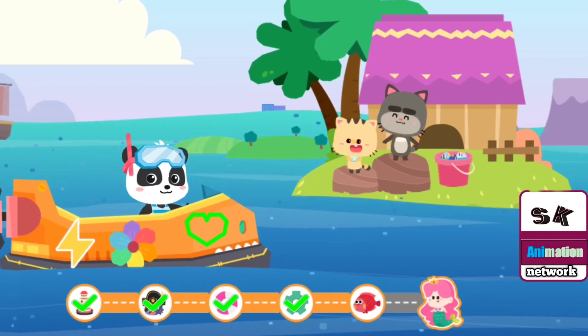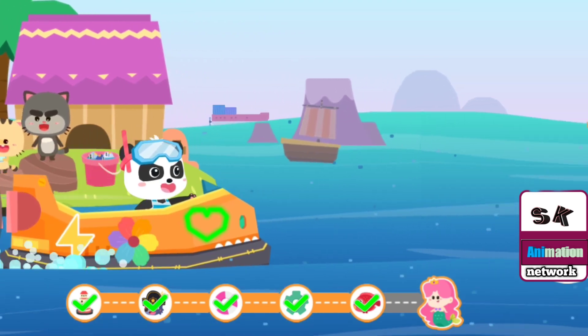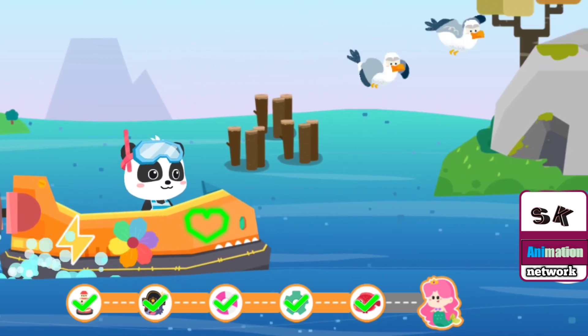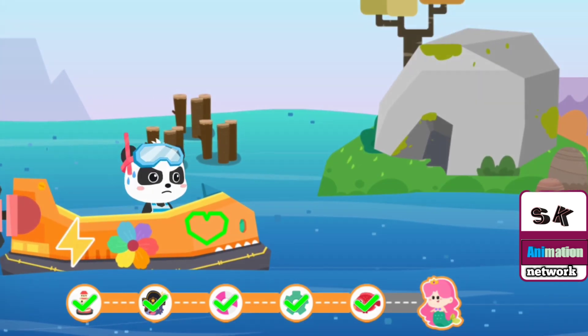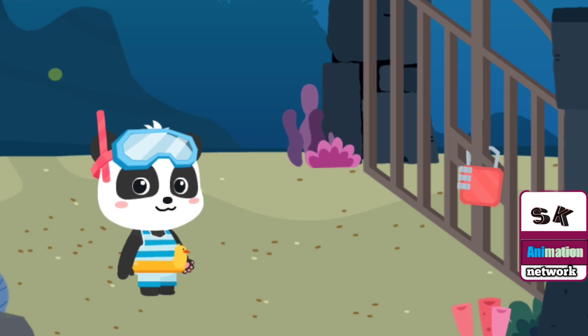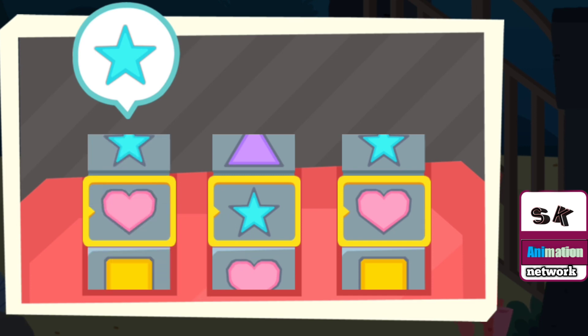Here is your reward. Keep going. Princess Mermaid is on that island. The Princess Mermaid is right here. We need to unlock this coded lock before entering. Slide the coded lock to find the correct shape.